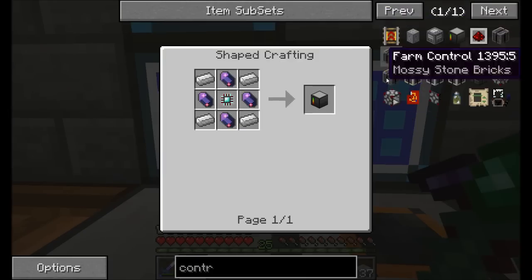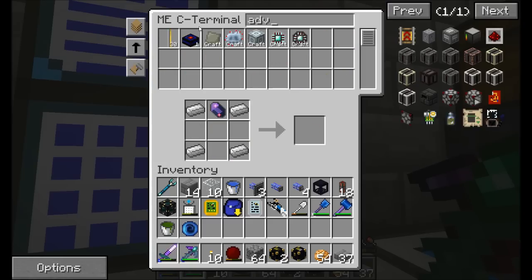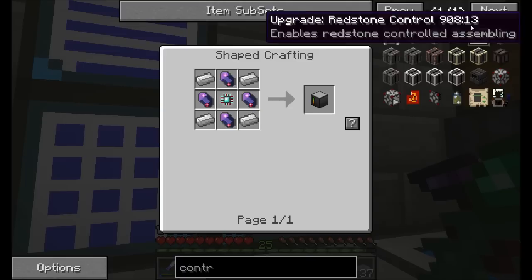So instead of running a ton of cabling, what I'm doing here is basically coming up with — I'm gonna need one of you, and I'm gonna need one, two, three of you. I'm coming up with a way to kind of extend the AE system from my main base to here.